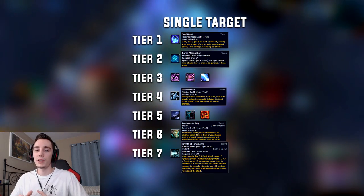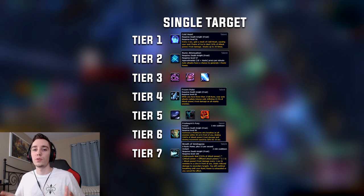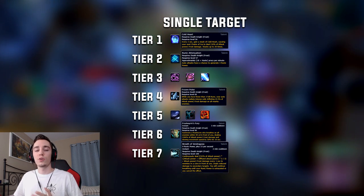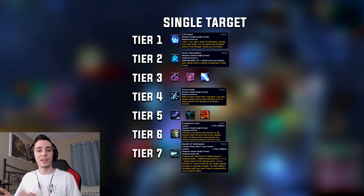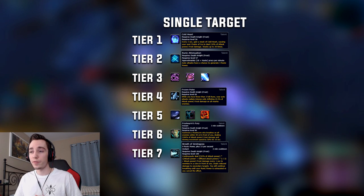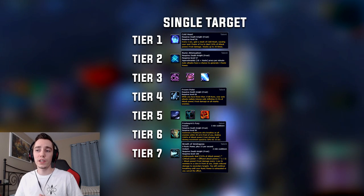In tier 4 you will be taking Frozen Pulse. This is a simple numerical row — Frozen Pulse works out to be the most damage on single target as long as you play around it a little and make sure you're not stacking up too many runes, so the Frozen Pulse buff doesn't fall off.